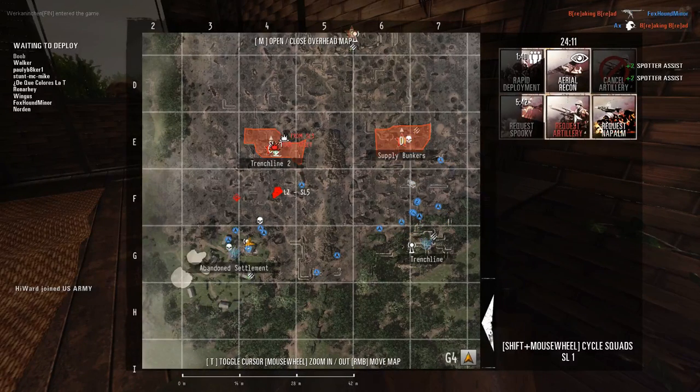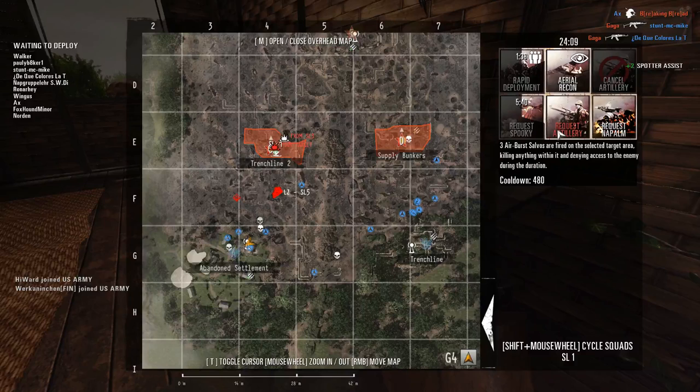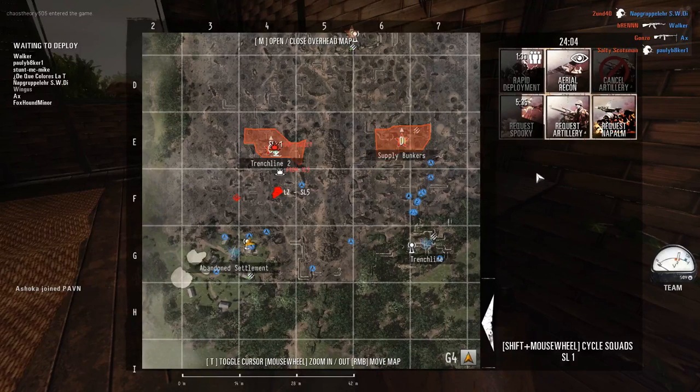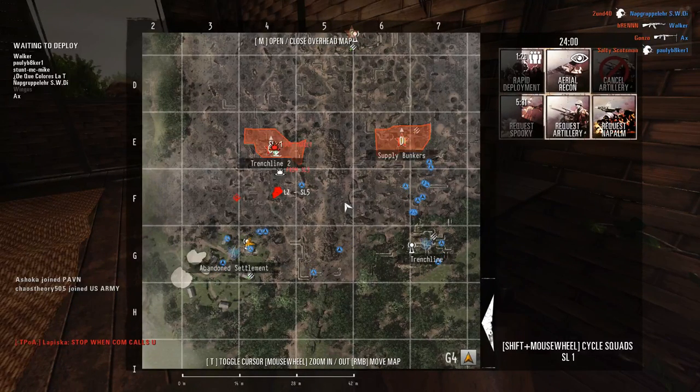Both the Vietnamese commander and the US commander get different abilities to call in. To call in support, go to any radio station or radio man and press F. To help find the nearest radio, call up the tactical view — default is T — which will highlight any available radios in yellow and show their distance from you.